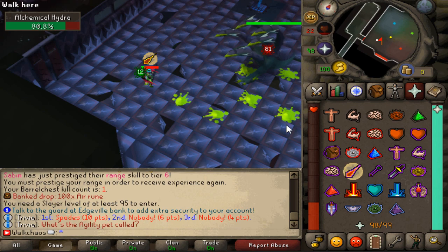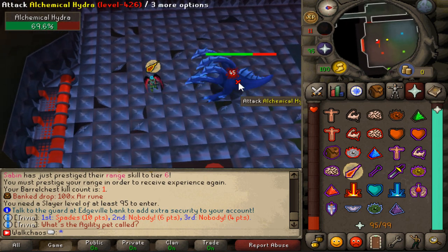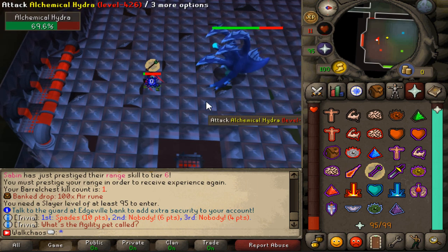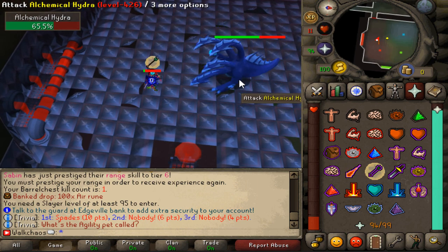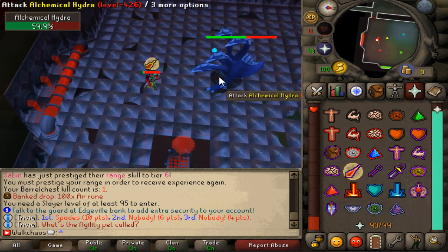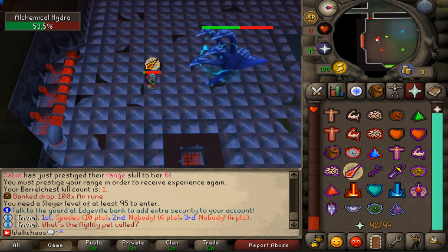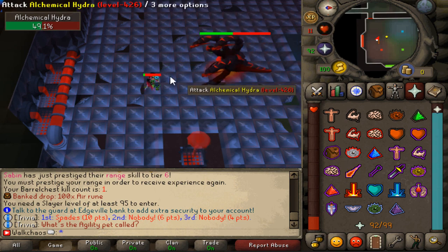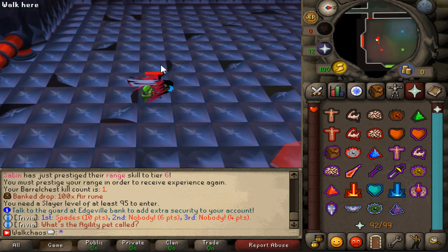We're switching between the different phases — very nice. The animation goes like three ranged attacks then three magic attacks and so on. I just want to showcase that the Alchemical Hydra is included on Skateboard. Let's die on purpose to check out the death animation — did you see the little ghost? Pretty nice! And obviously we're not losing any items.